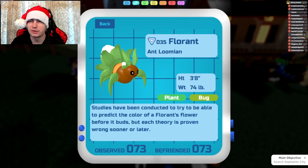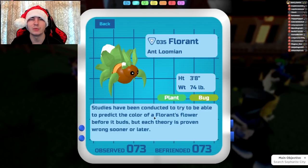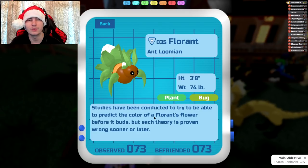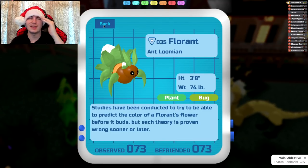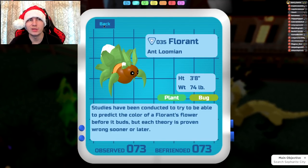Next up is Florant, which gets Wonder Herb, Ferroblast, and Poison. Florant now gets Poison, not just Gastrox, so people might want to run Florant again — it has pretty decent bulky stats and its melee side isn't as weak as Gastrox. Its ranged side isn't as bulky, obviously, but it's got some good utility now.